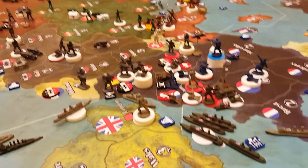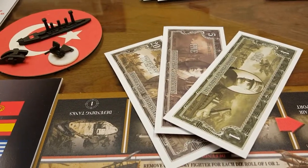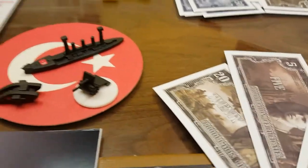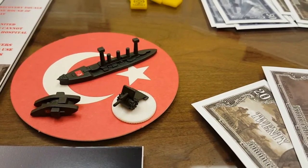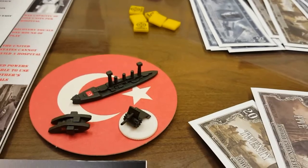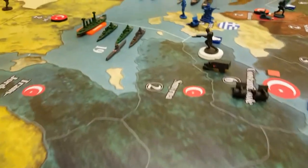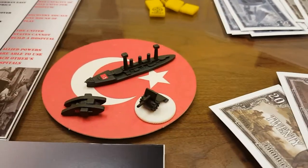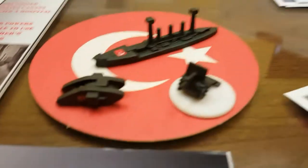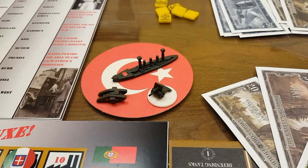Round six, the Ottomans. The Ottomans have 26 IPC to spend. This might be a first — the Ottomans are actually going to purchase a battleship, taking a bit of a risk. But they've got Britain against the ropes still. With the central powers fleet combined in C-Zone 19, it may be a benefit for the Ottomans to get a battleship in. For a total of 26 IPC: a battleship, one tank, and two artillery. Let's get to the map.